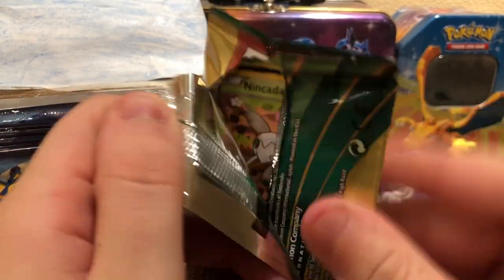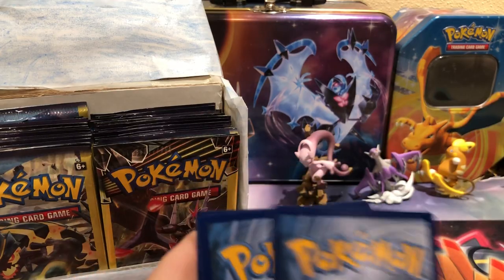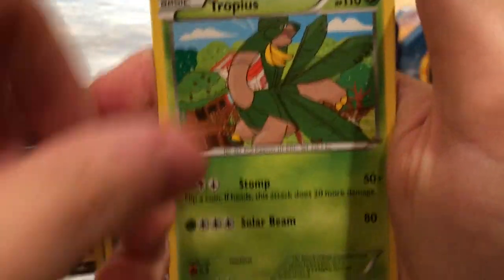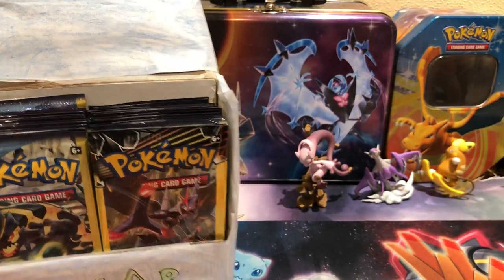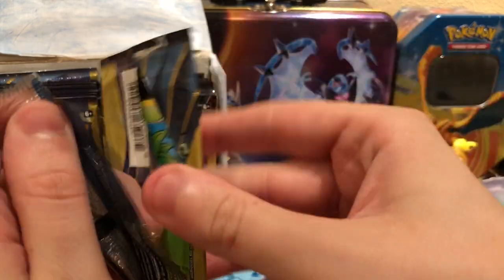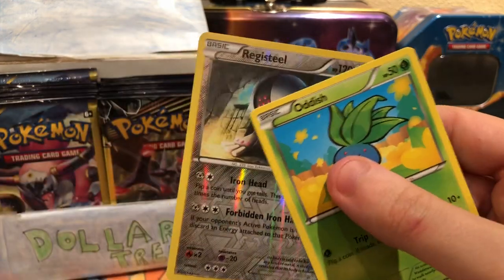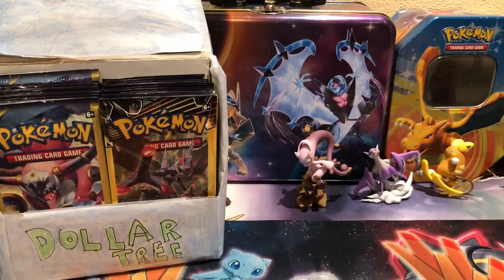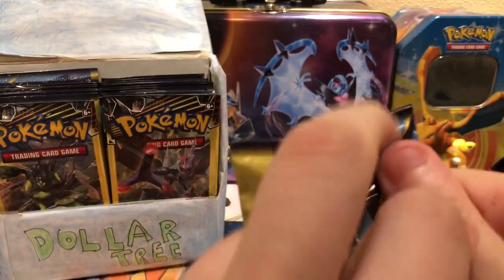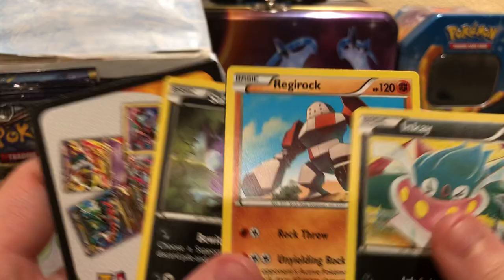We'll start with the Roaring Skies — this is the only one, so I'll slow roll it. There's a Nincada, Tropius, and a Wurmple. There is a Reverse Registeel, which is a Rare. I'll summarize all my good pulls at the end. Hoping for at least two Ultra Rares, maybe even three.